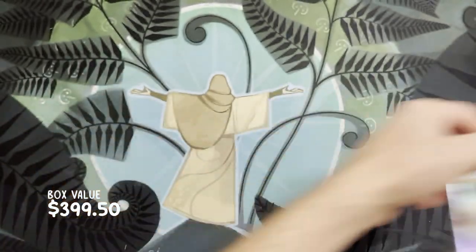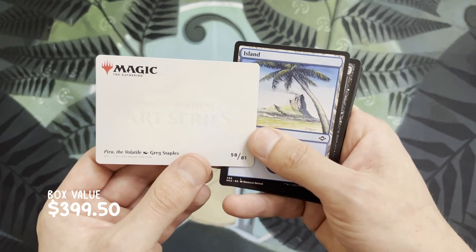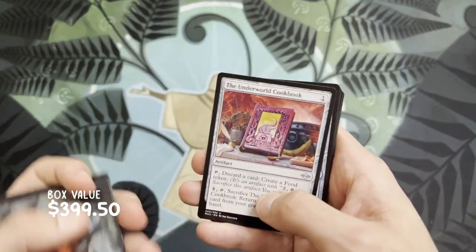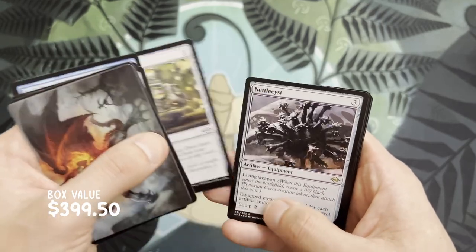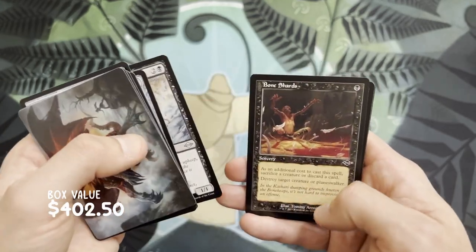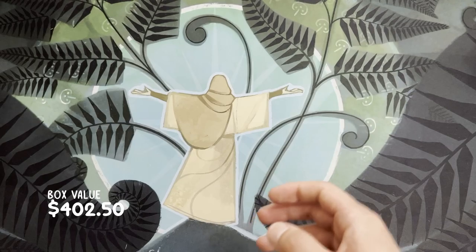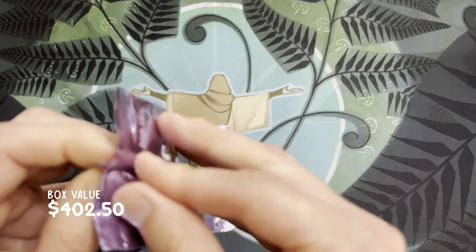We got a squirrel token in this pack. Piru the Volatile — wow. We got an Island, an Underworld Cookbook — our second one I think. Brain and a Nettle Cyst, Bone Shredder, Bone Shards, Scourge Familiar, Oil uncommon — not bad, with a squirrel at the end.